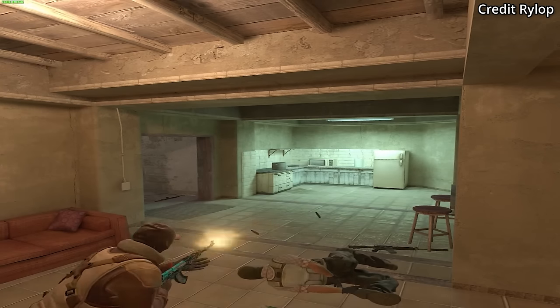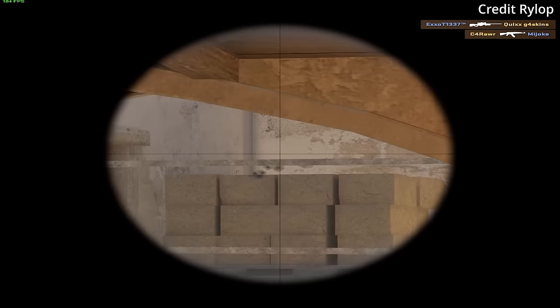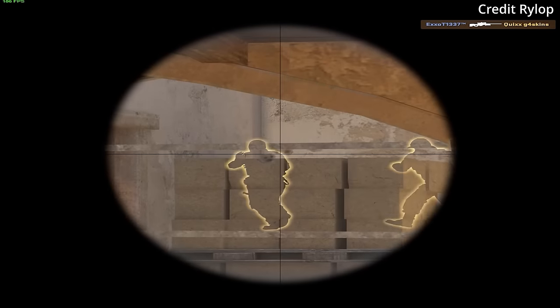VAC live is coming for you if you hit this wall bang from inside connector with an AWP. This was actually possible in CSGO as well.